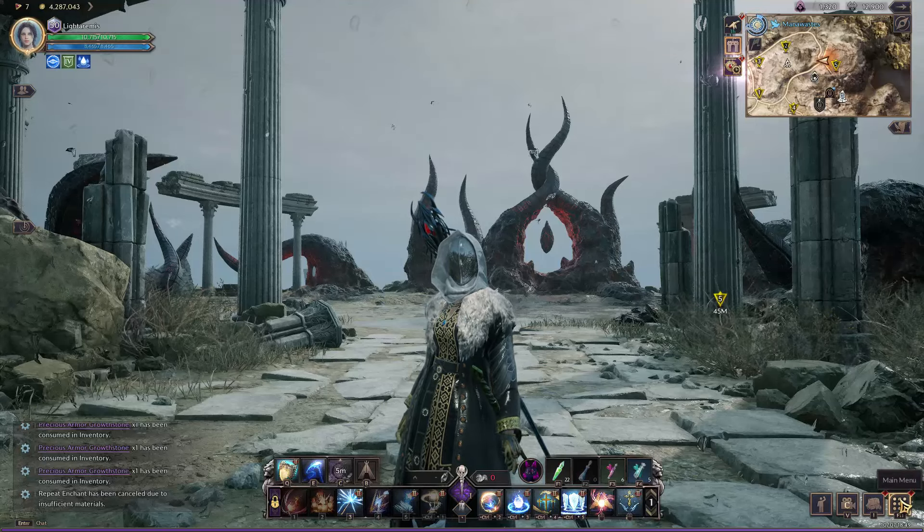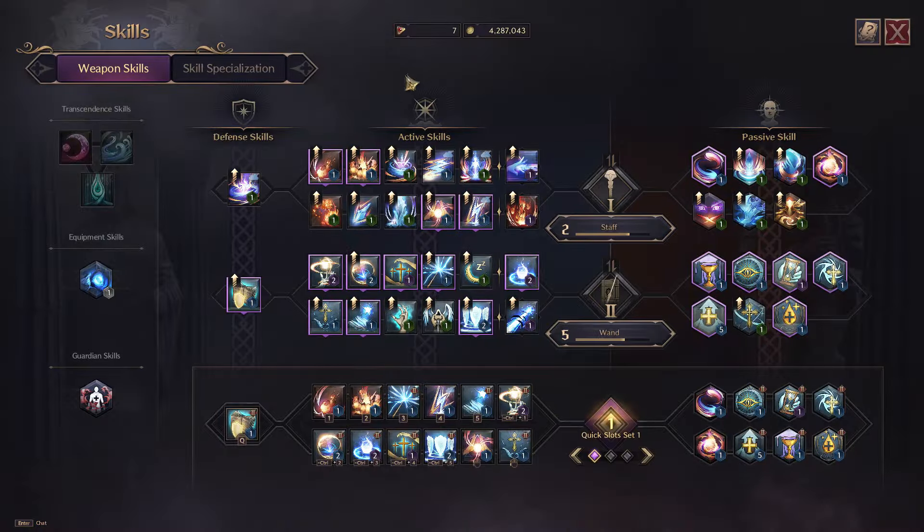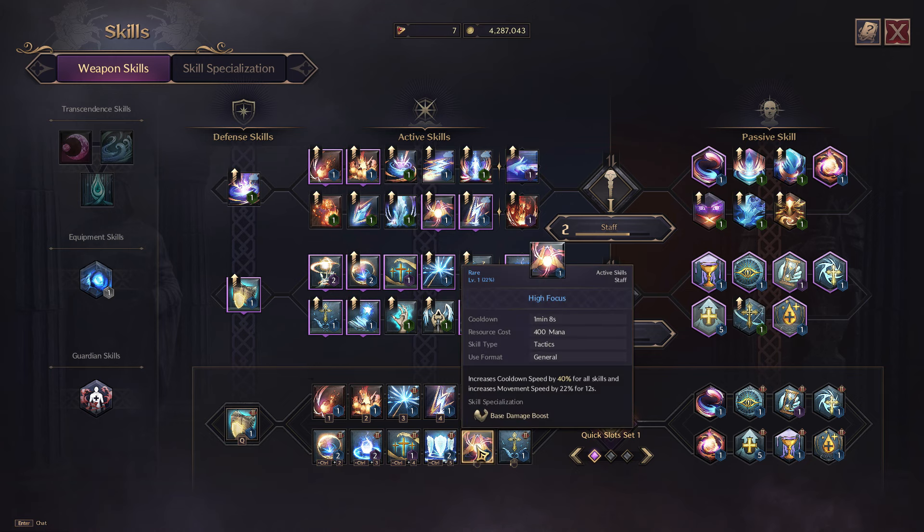Let's get started with the skills. You guys can just pause this video and take a screenshot of all these skills and abilities that I have on my hotbar. I'm going to start with the DPS rotation and tell you all the skills we need first. The first one is High Focus — it'll increase your cooldown speed by 40% for all skills and increase movement speed by 22% for 12 seconds. You're going to be picking the base damage boost skill specialization, which I'll show you later.